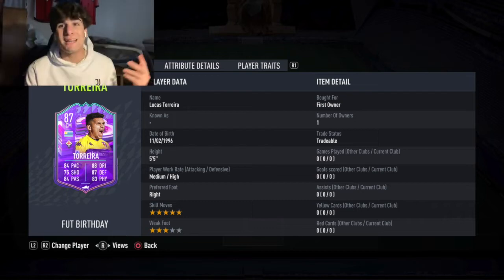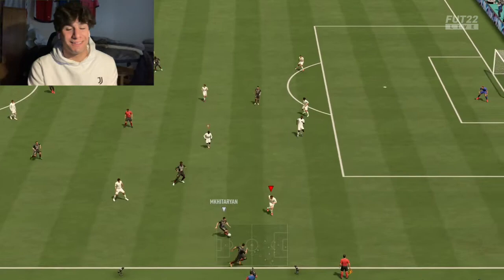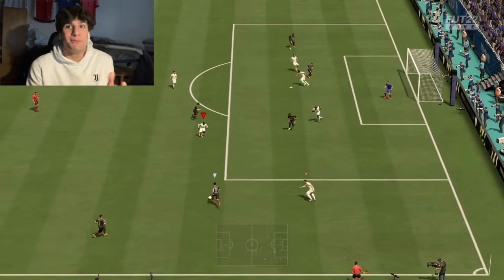Today we're doing a play review on Foot Birthday Lucas Torreira. Honestly, this card right off the rip reminds me of Kanté in game. He is 5'5", an inch shorter than Kanté, who is already very small. But this guy you can just visibly tell in game — he is tidy. There are certain players on the pitch where they just blend in with everyone else; this guy stands out.